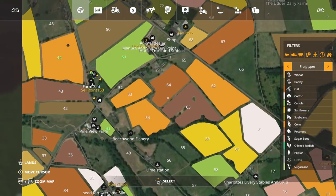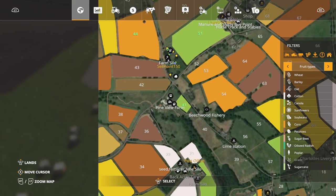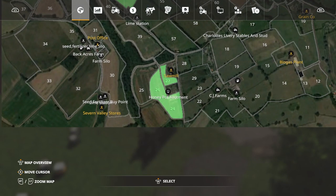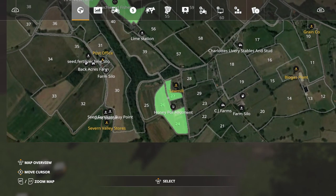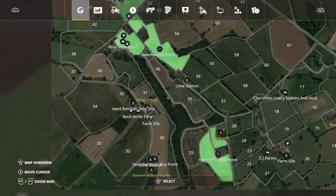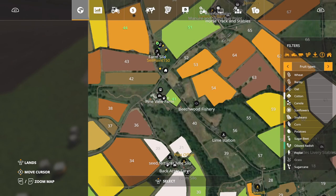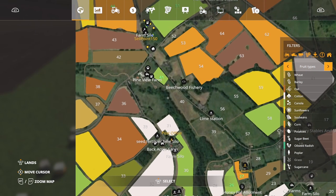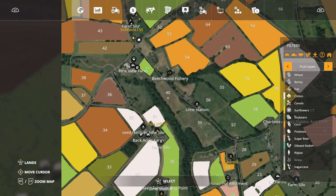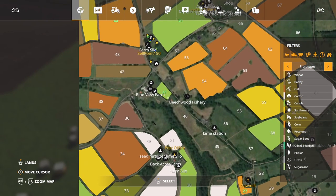Let me pull up the map. We had bought the Pine View Farm — I could not remember the name — and I did not realize that if we come down here, we get fields 24, 26, and 27 along with that, which I think is outstanding. We only paid almost $125,000 plus $100,000 for it. My mouth went before my eyes were able to focus on the price, I think.